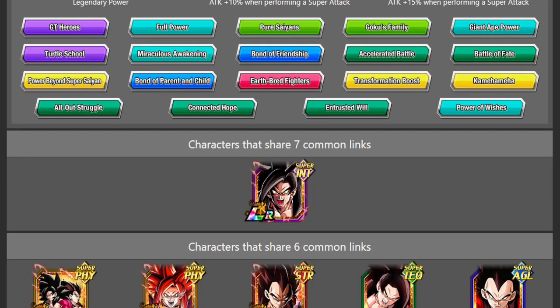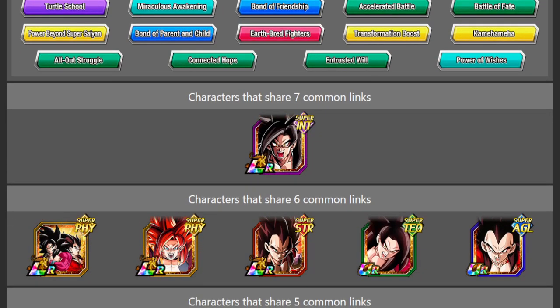He shares seven links with his transformed self. If you are running double Gokus you can only get one of them to transform at a time since you can only use the standby one at a time. You can get the other one to transform afterwards, and once they are both transformed they can actually link together because they have the exact same link set. This indicates that his links don't change once he transforms, as he has a seven out of seven link partner with his transformed version.